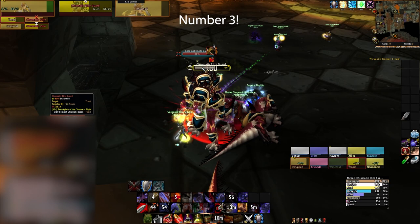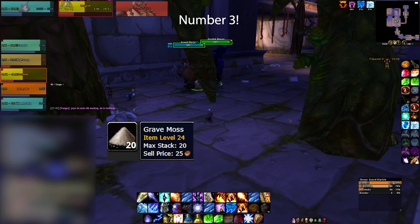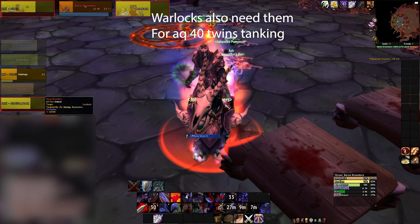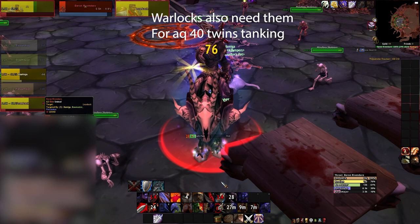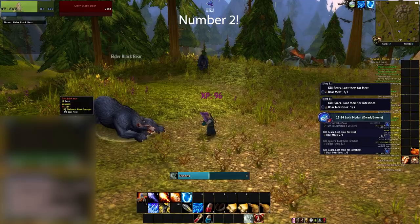Number 3 in Classic Era investments: Gravemoss. This one is still a bit expensive at roughly 50 silver at the time of preparing the video, but the amount of Shadow Protection Pots required for Naxx is just crazy — you need a lot of Gravemoss for these. Back in Classic these spiked up when Naxx was getting cleared weekly. Warlocks also need them for AQ40 twins tanking, and they're decent for main tanks too. You need 3 for Loatheb, 2 for Four Horsemen, and they're even useful on Kel'Thuzad if someone makes a mistake and pulls a skeleton.